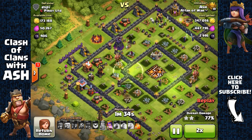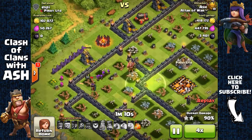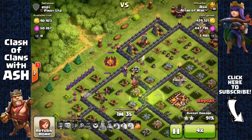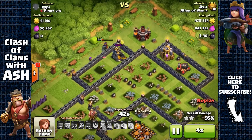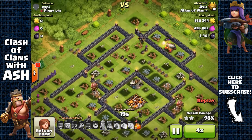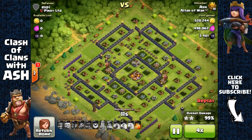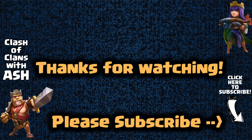My Archer Queen is still going strong on the left. My King is done — he's dead — but I'm almost at that third star, at 84%. Her ability activates as she's low on health. She went for the wall instead of going around and targeted the lab, then went for the wall again when she could have attacked the cannon. I end at 99% — there was a test building outside — but I still got over 1 million plus the 500,000 loot bonus, so 1.5 million total loot and around 5,000 Dark Elixir.